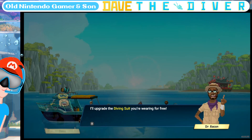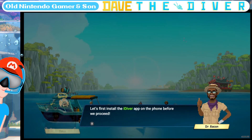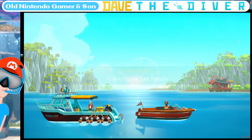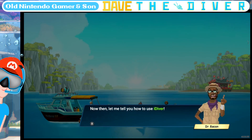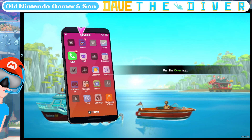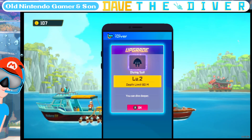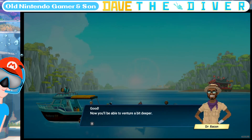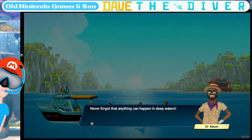The artifact was found 70 meters — not centimeters — below the surface. Please go and take a look. We're busy with the sushi bar. Oh, think about it — if an underwater civilization is discovered, countless people will flock here and Bancho Sushi will be bursting at the seams. I'll upgrade the diving suit you're wearing for free. With an enhanced dive suit, you'll be able to venture deeper — essential for exploration. Let's install the iDiver app on your phone before we proceed.